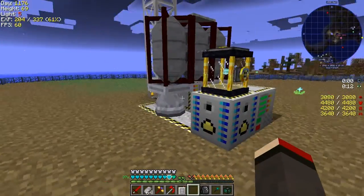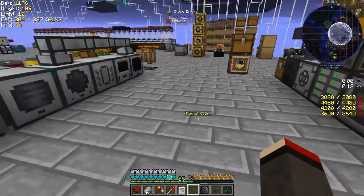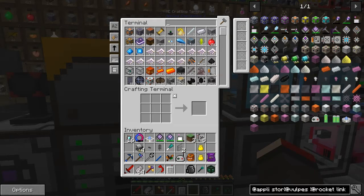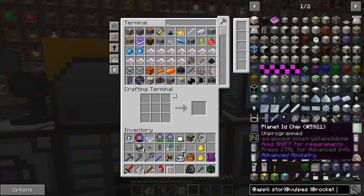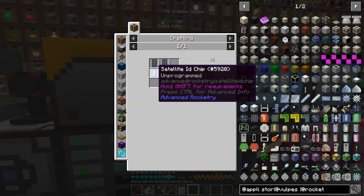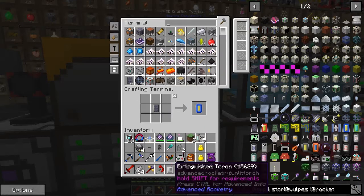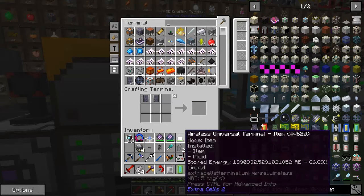The next thing is to make a controller. Let's go back to base and have a look at what else we can make. We need to get a planet destination chip. These are planet ID chips - made from a basic circuit and a satellite ID chip. A satellite ID chip is just a crafted basic circuit. So we can make the planet ID chip like this.